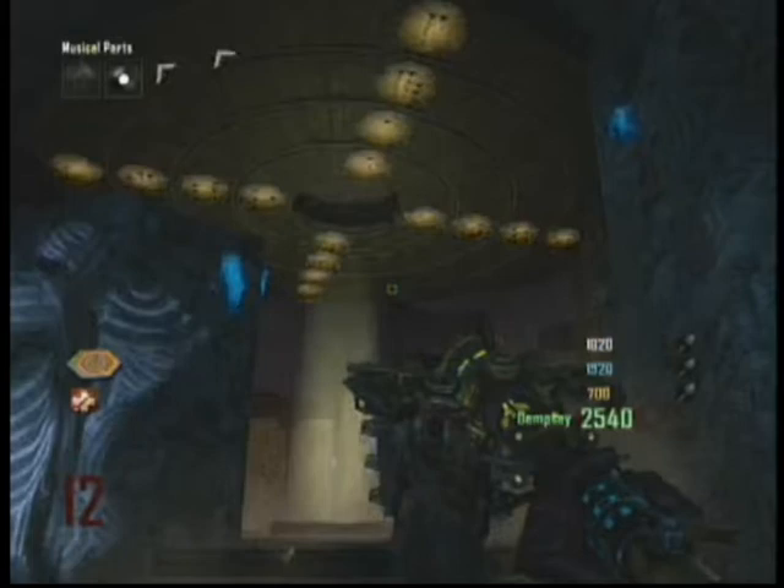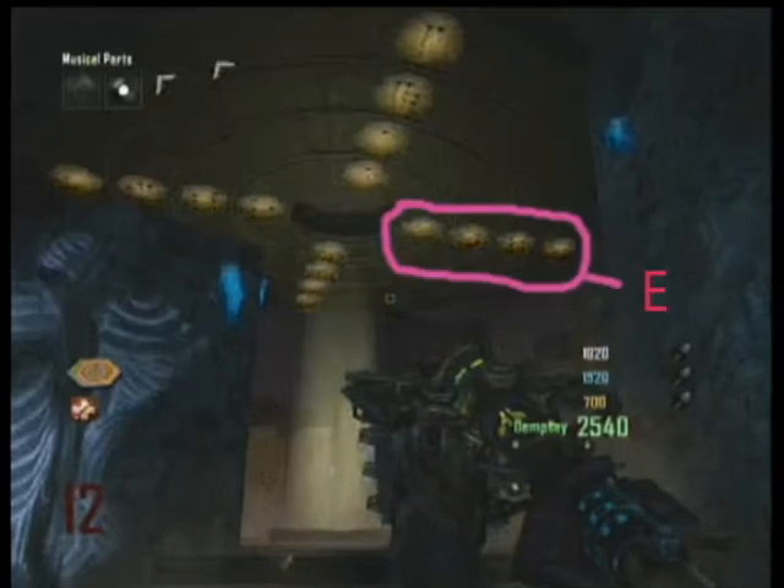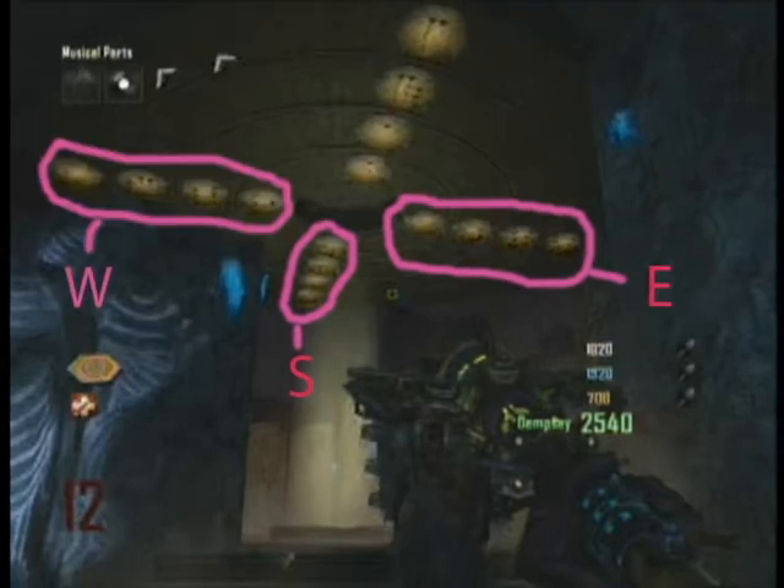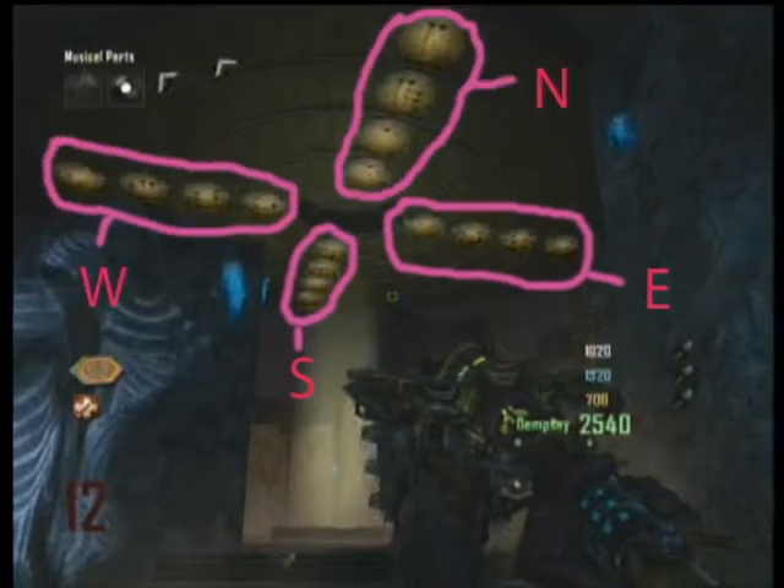Almost as if you are looking up towards that circle on the ceiling with the symbols from the stairwell. We are going to call this set of symbols east, this set of symbols south, this set of symbols west, and this set of symbols north.